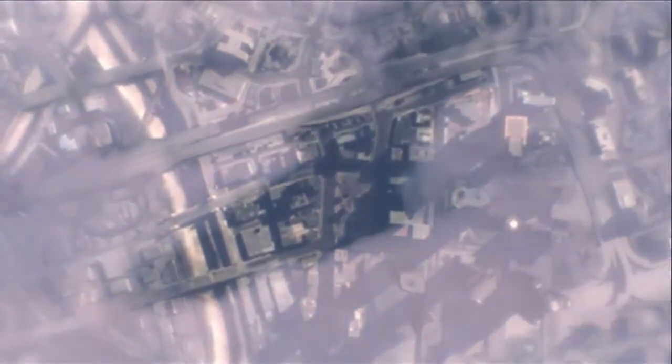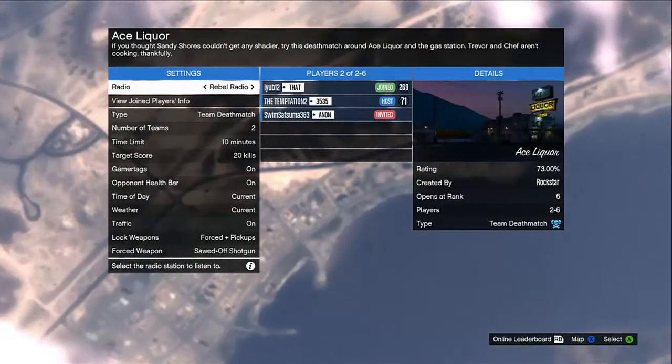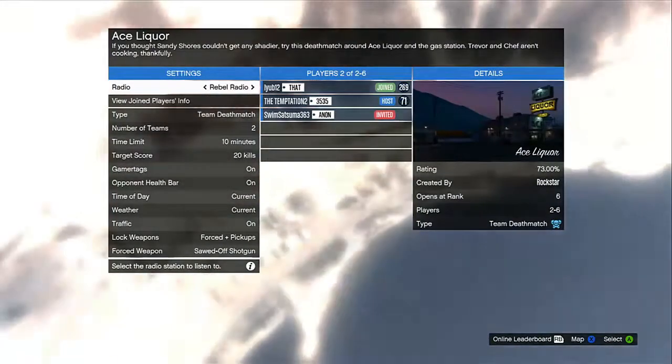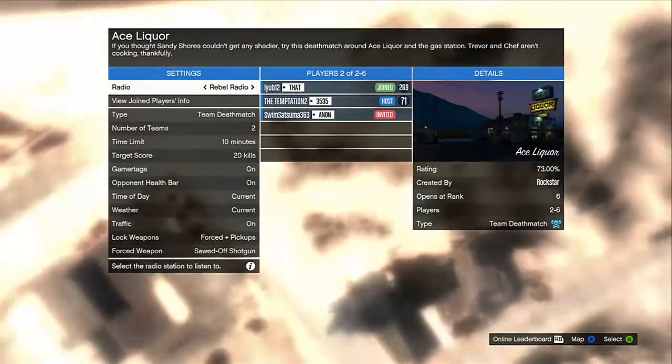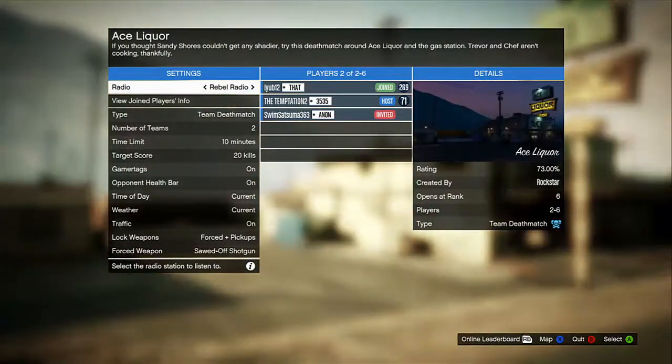Hold A and RT until you get to the lobby menu. Once you're at the lobby menu, back out of it as fast as you can.